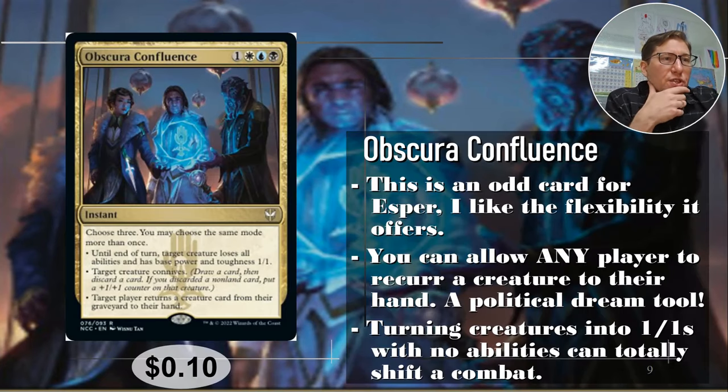Number three: Obscura Confluence. This is Esper — in the New Capenna thing, they call it Obscura. Anyway, one white, blue, black. Until end of turn, target creature loses all abilities and has base power and toughness one, one. In commander, that's crazy — you could do that to up to three creatures, and there's going to be three commanders. Just combine this with any kind of effect that gives all opponents' creatures minus one, minus one, and yeah, this is just removing everyone's stuff for four mana. Getting rid of everyone's commander for four mana is just absolutely insane. And Esper is pretty good for those minus effects as well.